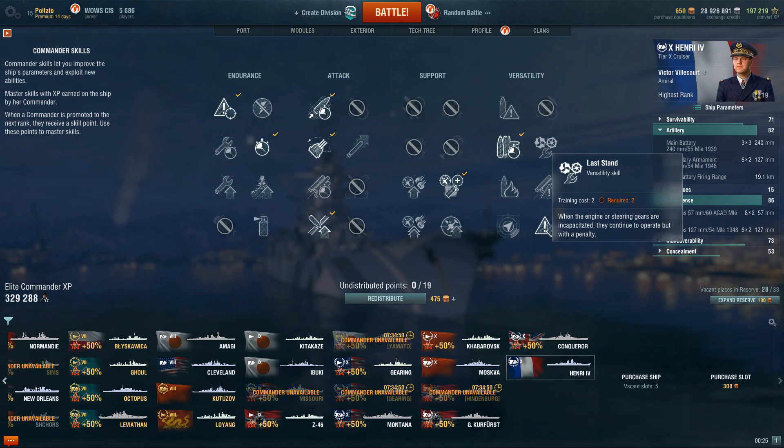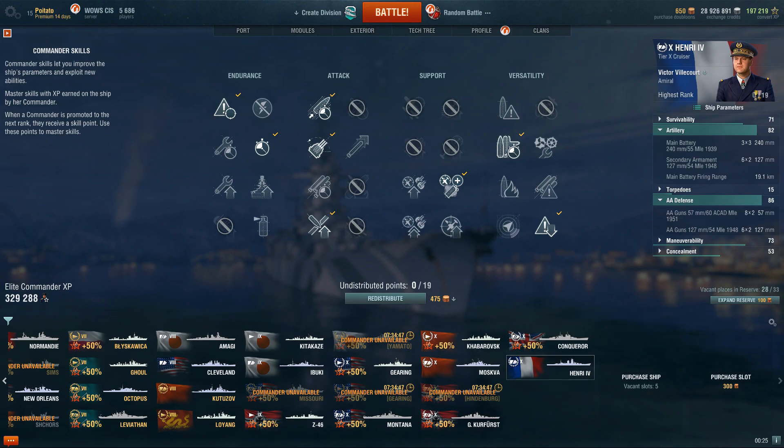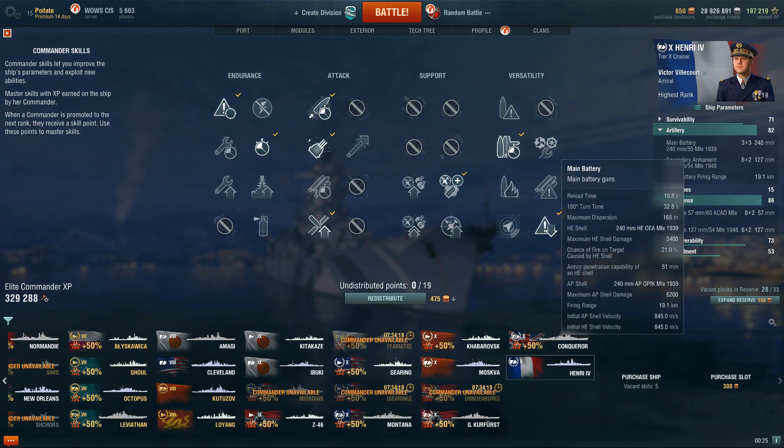This build is what I would probably recommend for competitive, ranked, and clan battles as well, because it has everything you want from the Henry. The Henry has gained a lot of popularity in ranked and clan battles mostly because it counters Stalingrads — or deals with them very well, because a nosing Stalingrad can't tank the Henry due to that 51mm penetration which pens the armor and does a lot of raw damage. And of course the longer fire duration means the Henry is very good at farming damage from them.